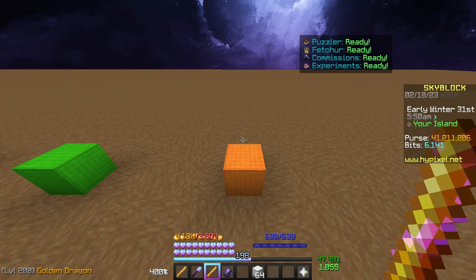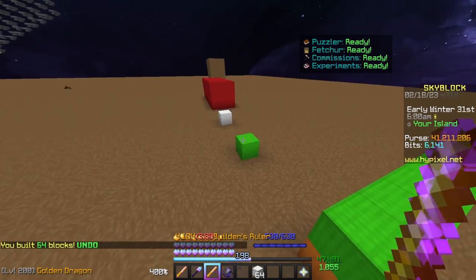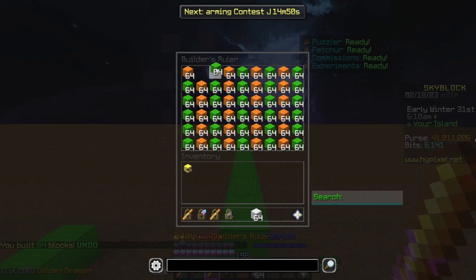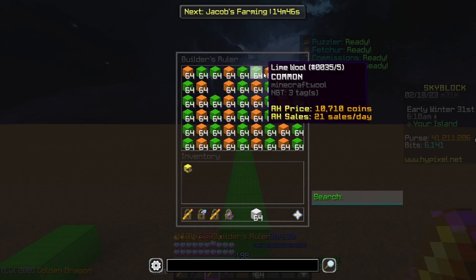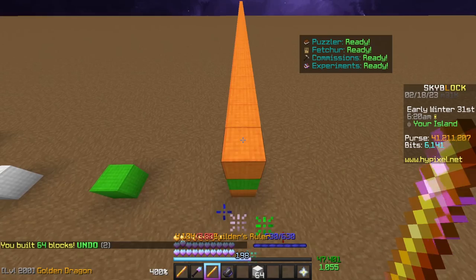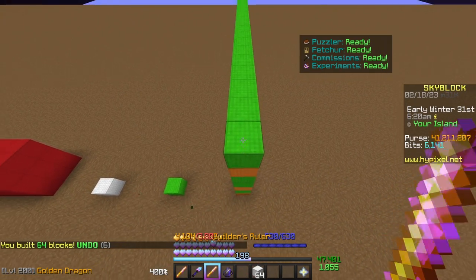One of the main advantages of this Builder's Ruler — which is the main reason I mentioned it specifically in my garden video — is that if you click here, you can see it will immediately build a straight line. But also, if you layer these up properly — say orange, green, green, orange, green, green, orange, green, green, and repeat — then when I start clicking with this block, it will replicate that pattern as I start pasting.